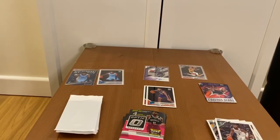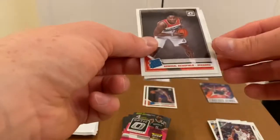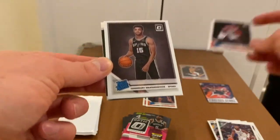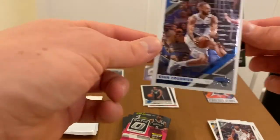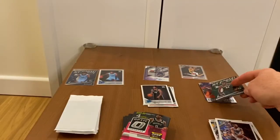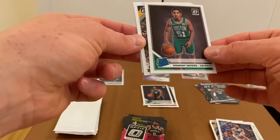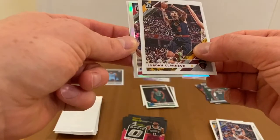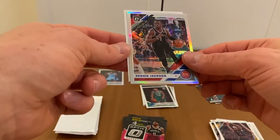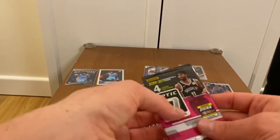I'm quite amazed, very happy with the pulls so far. Next pack — Admiral Weatherspoon, Giannis, and Evan Fournier. Hopefully it will only get better. Tremont Waters, another prism. Jordan Clarkson — he was a rookie — Rich Jackson for the Detroit, and De'Aaron Fox. Okay, next pack up.